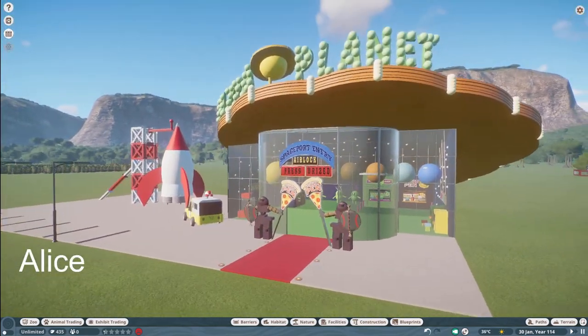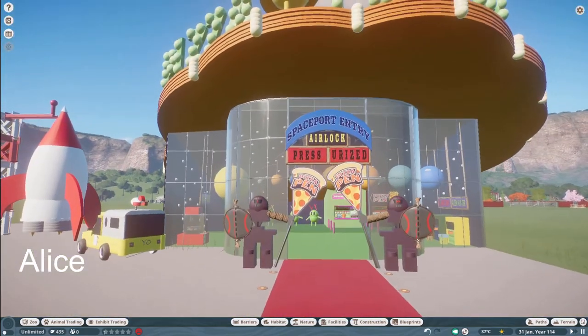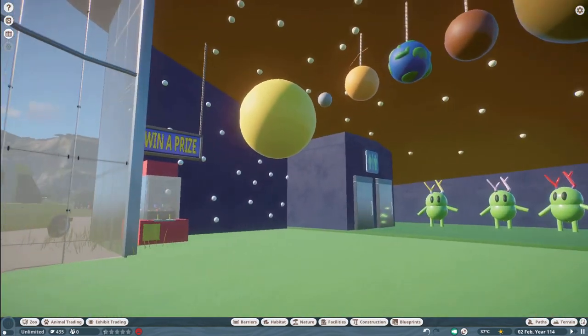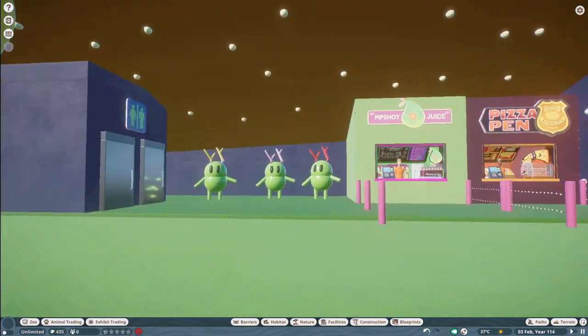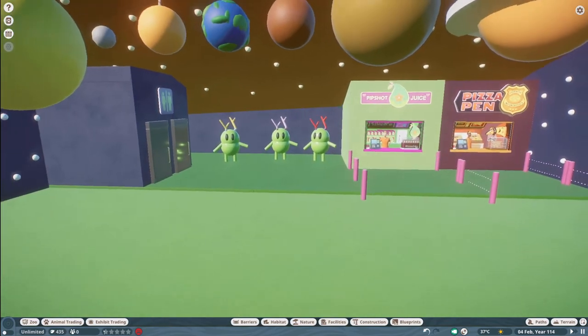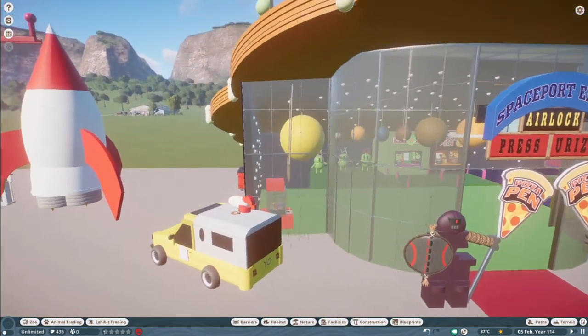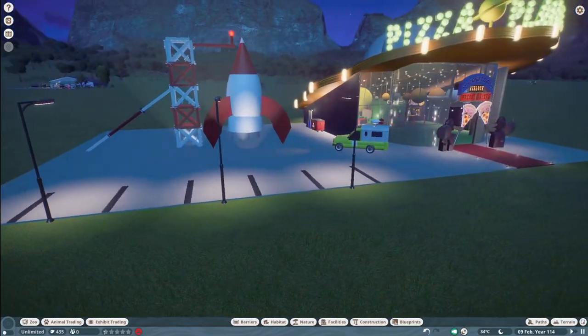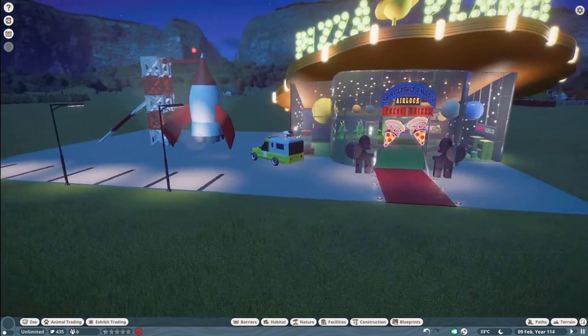Our next piece was made by Alice. They call this Pizza Planet, and you can bring this into your zoo for $26,000. Thank you so much, Alice, for sharing this very creative piece with us.